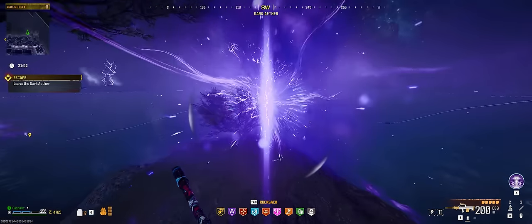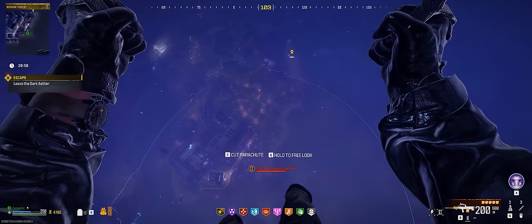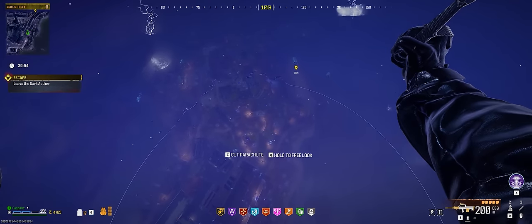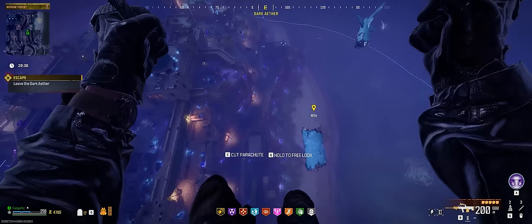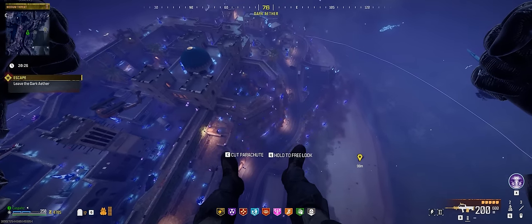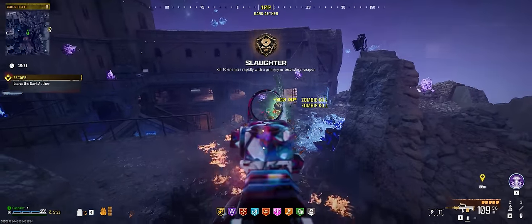Now it's time for the boss fight, ladies and gentlemen. In my game, I found one of these dark ether rifts around the perimeter of the map and used it to get to my starting location. The dark ether worm is going to spawn in the exact same location every game, just on the beach side of the fortress. If you've taken a rift, land directly on the highest point where I do, or you can simply get up there without the rift — you just have to climb up.